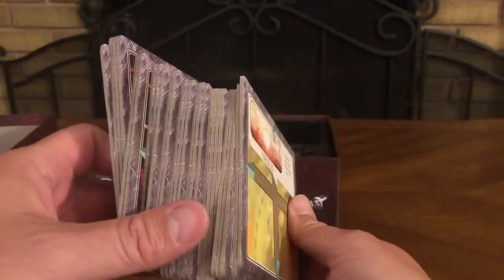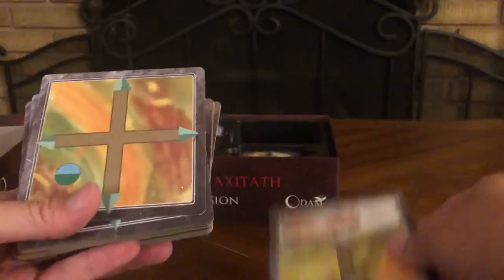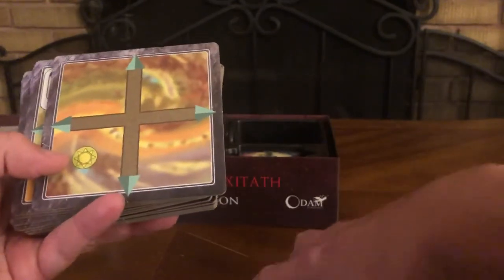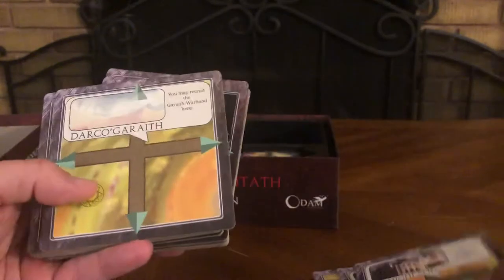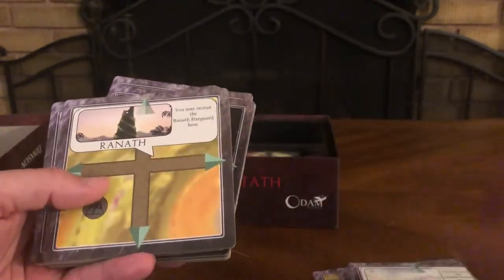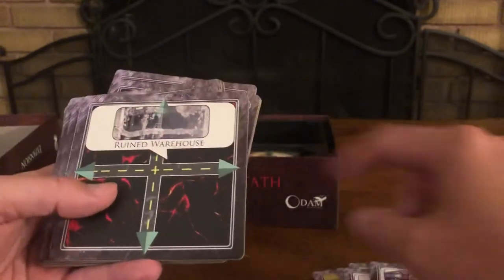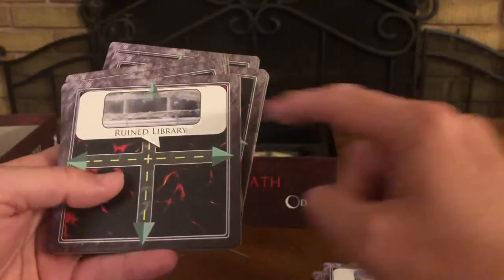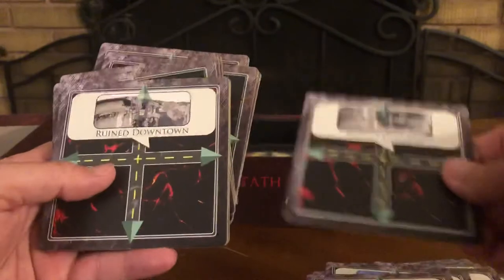There are lots of tiles this time — the other expansions had maybe four or five tiles each, but this one has lots. They're front only, nothing on the back. Locations include: Nexus Street, Street Moon Shield, Highland Dark, Hargar, Eighth Ranath, Orphanage, Ruined Warehouse, Ruined Park, Ruined Docks, Ruined Library, Ruined Hospital — looks like the whole place is ruined — and Ruined Downtown.